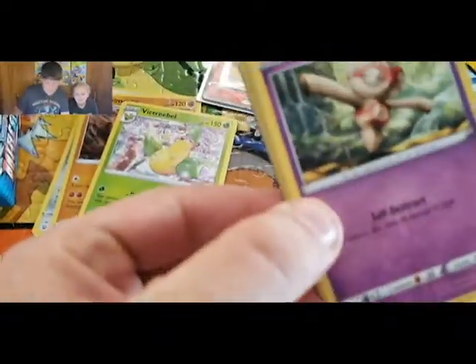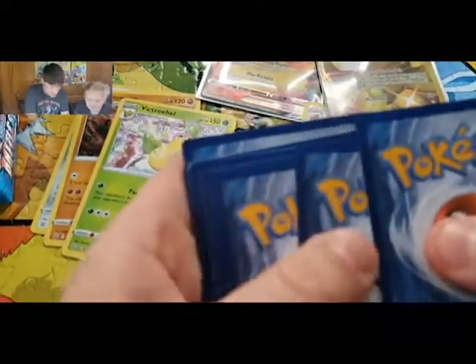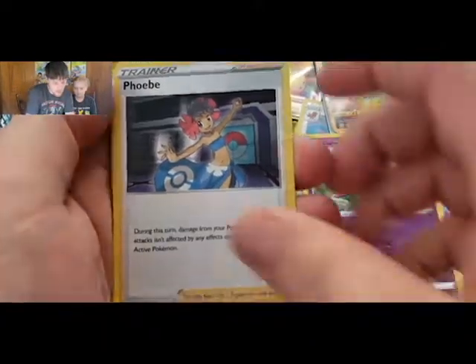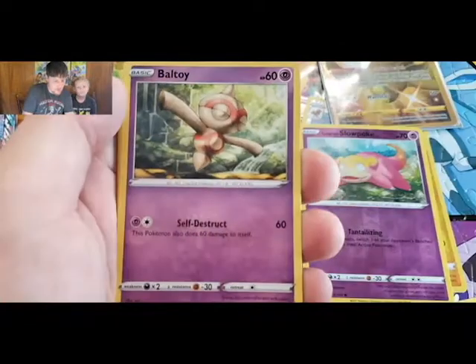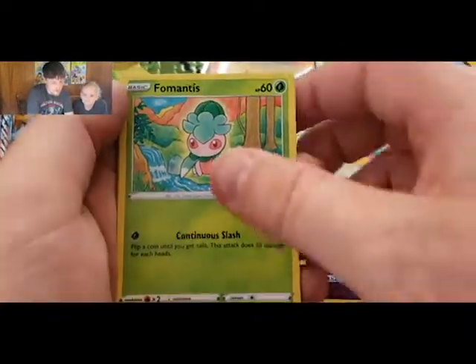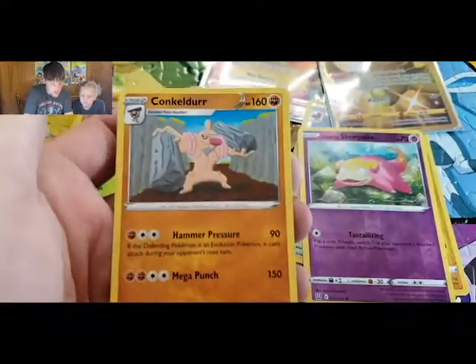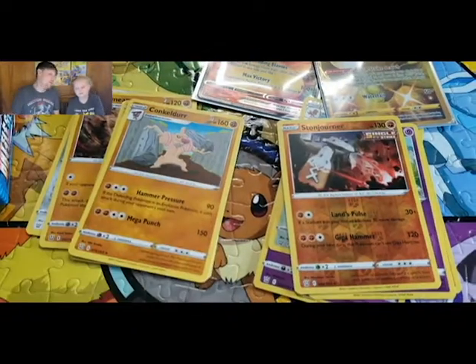Pulling from the other side of the booster box — maybe I'll get lucky and get a green and white. Solid green, my luck. We got a Darkness Energy, a Phoebe, a Carnivine, a Fero, a Ball Toy, a Mr. Mime, a Fomentis, a Sparrow, Zubat, Stonjourner, and a Conkeldurr — a reverse rare.